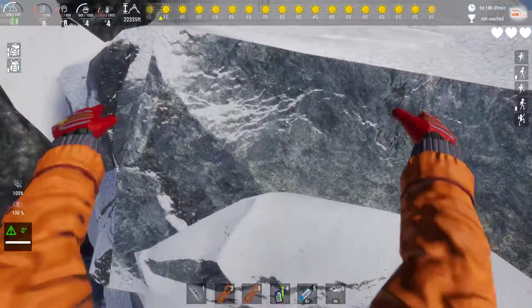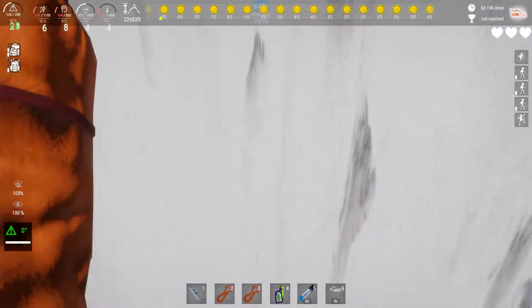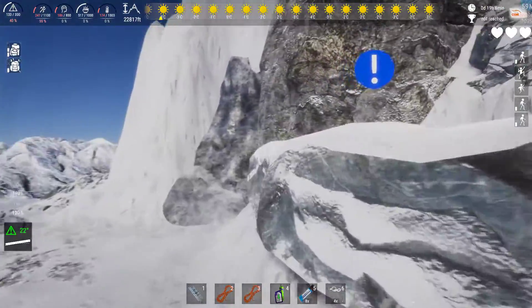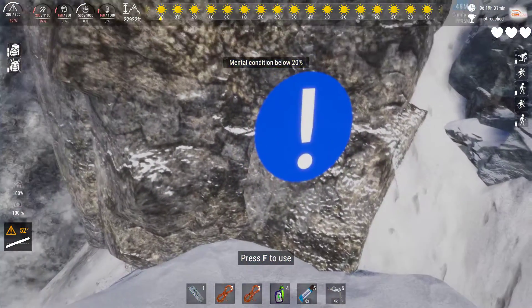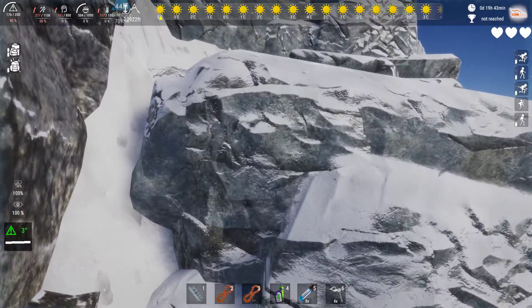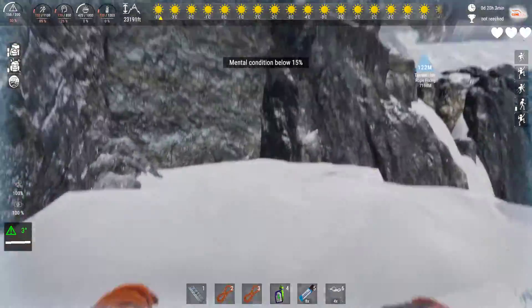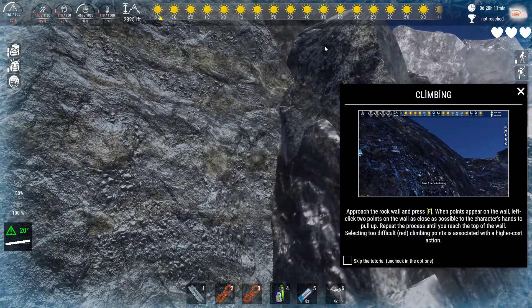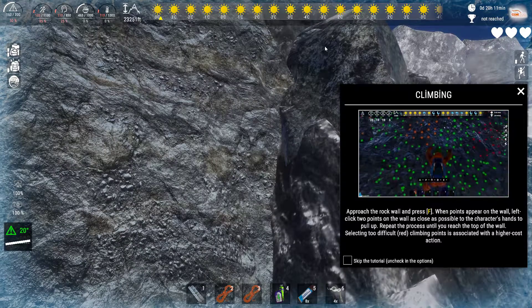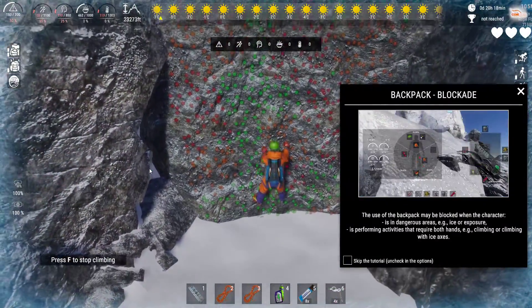Alright, that's nice. I'm making some progress. Body temperature below 20%. Oh my god. Do you know that Italian Reinhold Messner is the first man in history who in 1986, after 16 years, won the crown of the Himalayas and Karakoram, climbing all the peaks without oxygen. Oh man, this is just crazy. Stamina below 20%, and body temperature is decreasing. Approach the rock wall and press F. Start climbing. Alright, that's interesting right now.